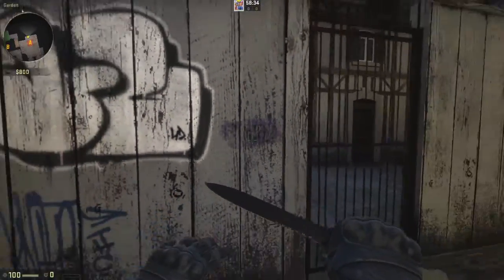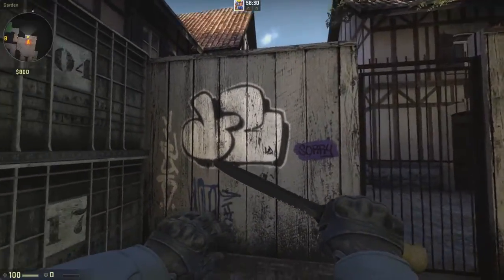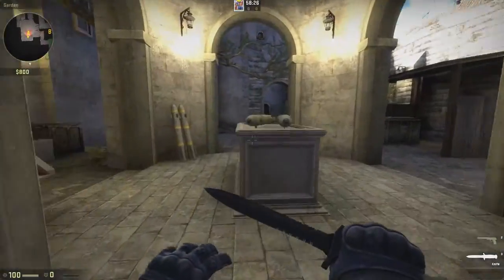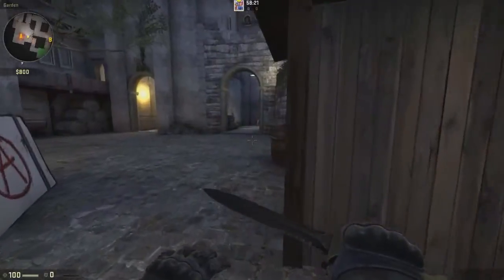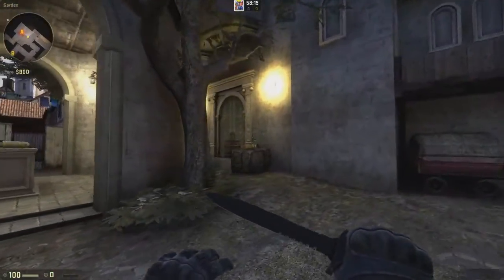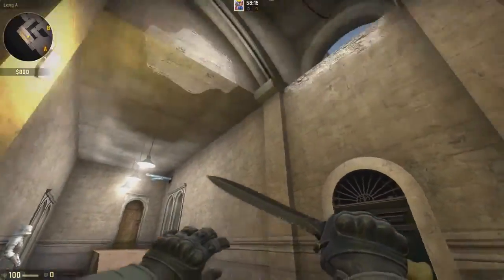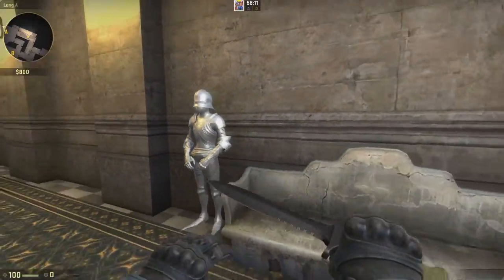Also, graffitis are a thing now. I totally forgot about that. They kind of blend in now with this atmosphere, like the already placed graffitis in the map, you know, like sprays and map textures on the walls and stuff. So this is A site — it leads into this giant, whoa, this is cool, giant castle area with these knights. That's pretty cool.